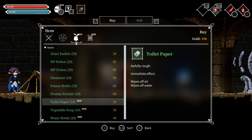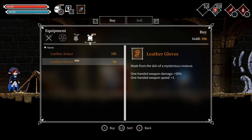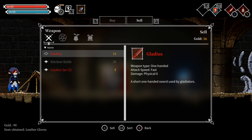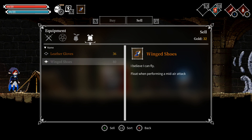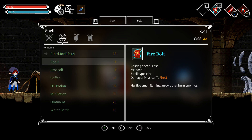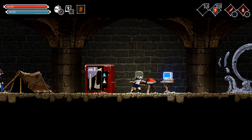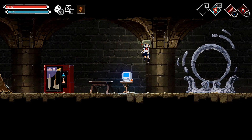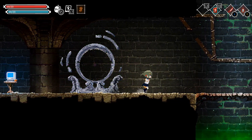Found toilet paper — awful rough, immediate effect. Vegetable soup. Leather armor: one-handed weapon damage and weapon speed up — I'd rather have that than the winged boots. Let's take it! We'll sell the gladius. We'll keep the winged boots just in case we feel like floating a little bit. That portal — you can teleport between portals you've already visited. Good to know.